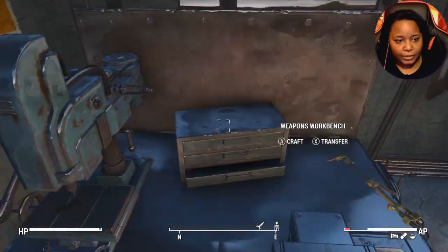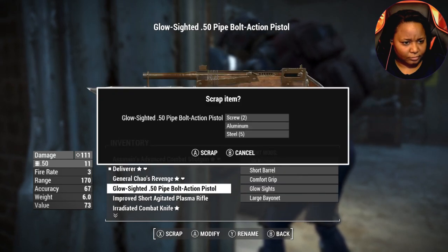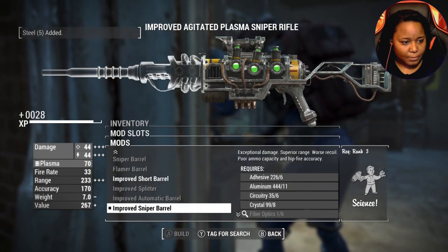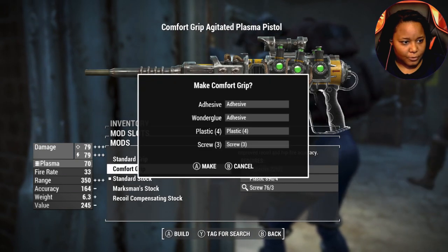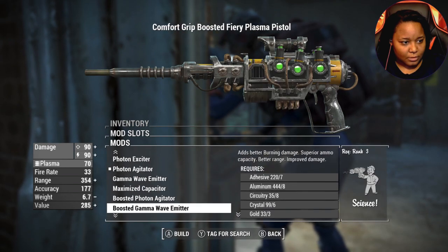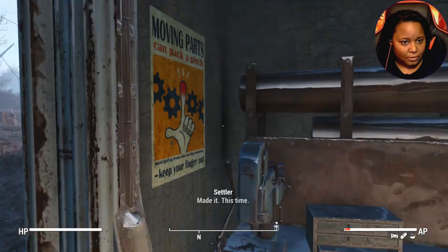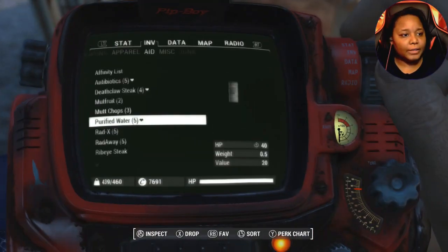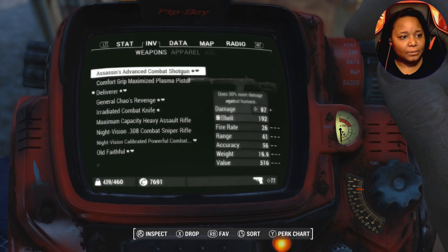Let's check out this plasma gun — here it is. Sniper barrel for sure. I'm using my power armor this time. The plasma is 97, shotgun is 87, so we can replace the plasma with the shotgun.